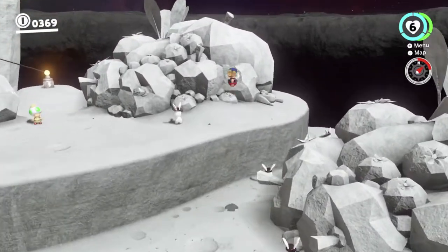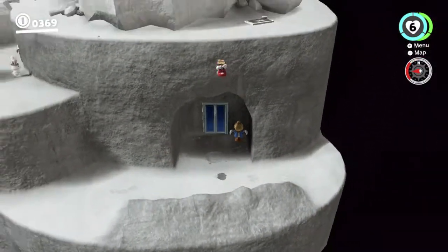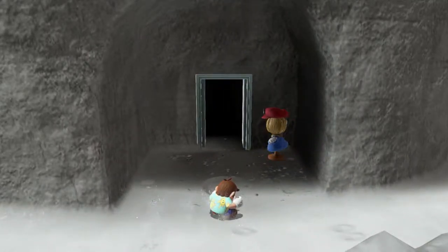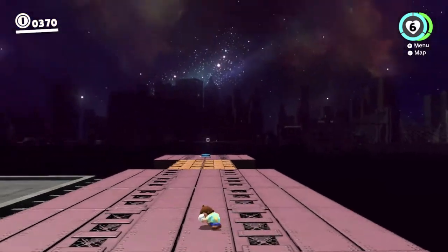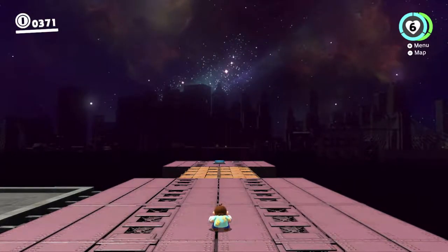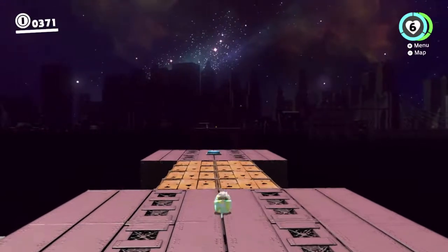I'm managing to triple jump here by timing it really, really carefully. I am in fact crouching, as you can see. This one is Vanishing Road and it's really hard. Basically, it's a timed challenge and you have to platform your way up a bunch of staircases and stuff. You may recognize this from the Metro Kingdom - there was actually a bike here and you had to use the bike to do it. It was very easy, and I did it first time this time.